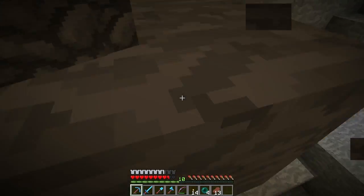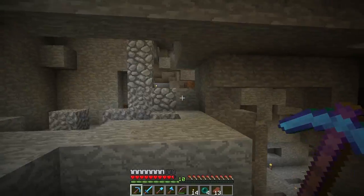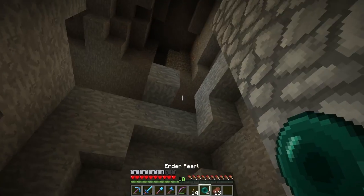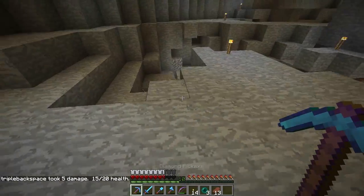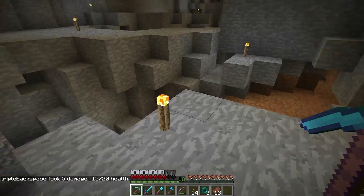As you can see, we found an abandoned mineshaft and we found some caves. Here's an abandoned mineshaft — so this is not a good example of the TNT holes.